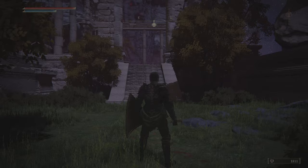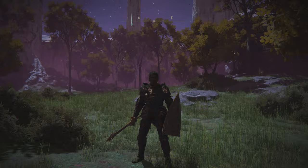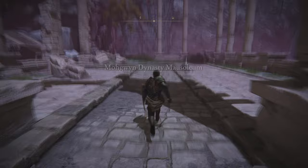So we are going to use the Pureblood Knight's Medal to go to Mogwin Palace. The first grace point and map location is extremely easy — it's just right ahead in front of you. You'll see me zoom forward and get the map here, go left, and we'll grab the first grace point which will be the Dynasty Mausoleum.